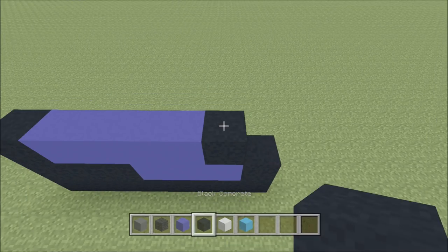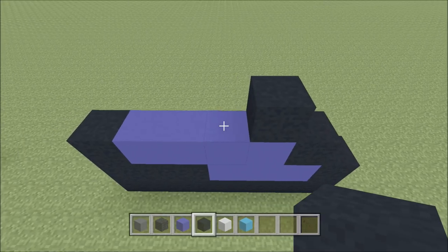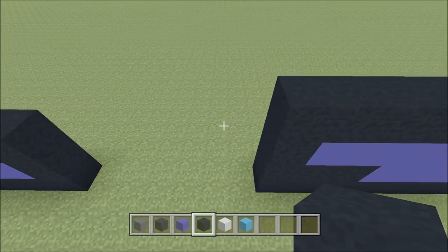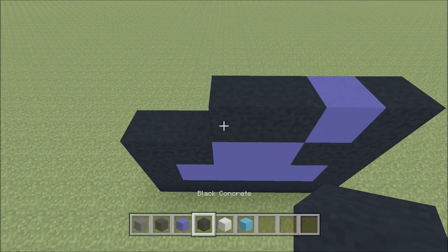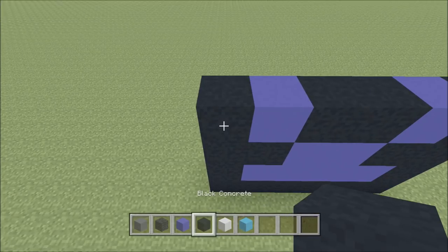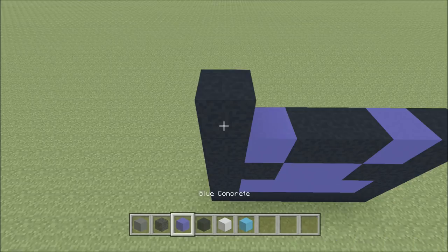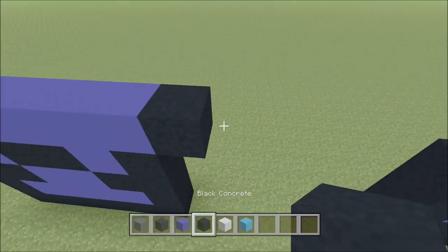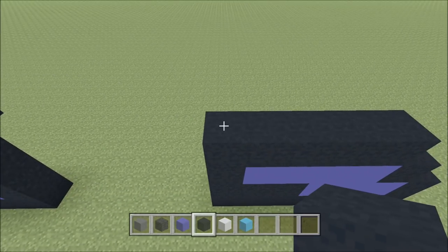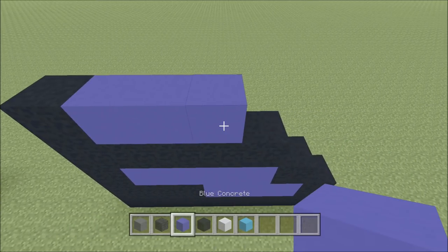Go ahead and move up, move in one block from the right, so above this blue here build up with a black. To the left of it, add four black: 1, 2, 3, 4. Cut across the gap. Above this black here, build up with a black. To the left of it, add a blue, two black: 1, 2, a blue, and then a black. Build up here on the left above the black with a black. To the right of it, add five blue: 1, 2, 3, 4, 5, and then a black. Cut across the gap. Above this black here, build up with a black. To the right of it, add three of the blue: 1, 2, 3, and then a black.